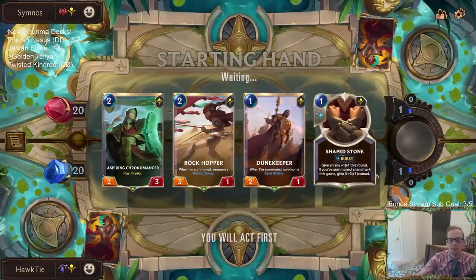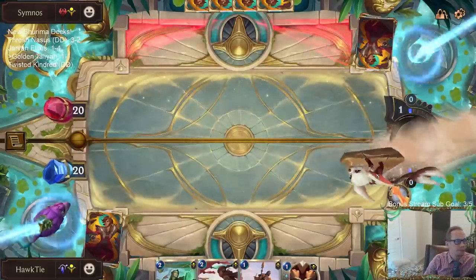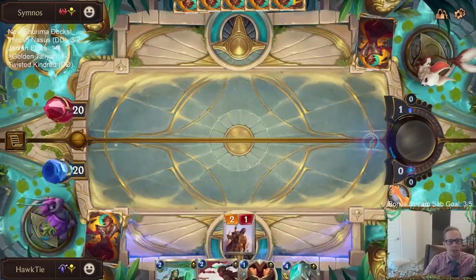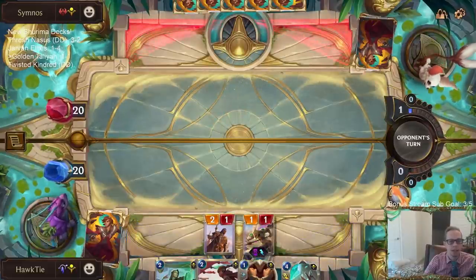Between those games, we just unlocked the Talia cardback. The Talia cardback - so we got that now. Right of Negation is very important against their fight spells. This is a real fun deck, for sure - not the easiest to play, like I said, but definitely a really fun deck.